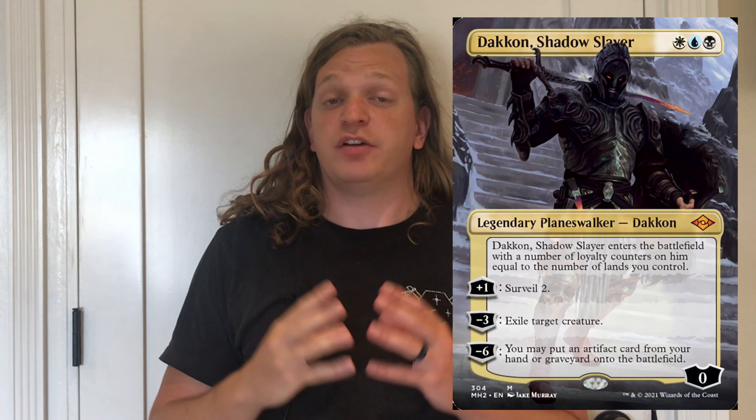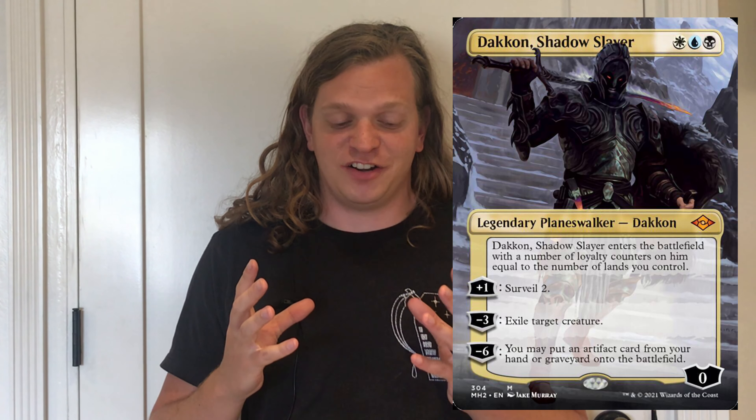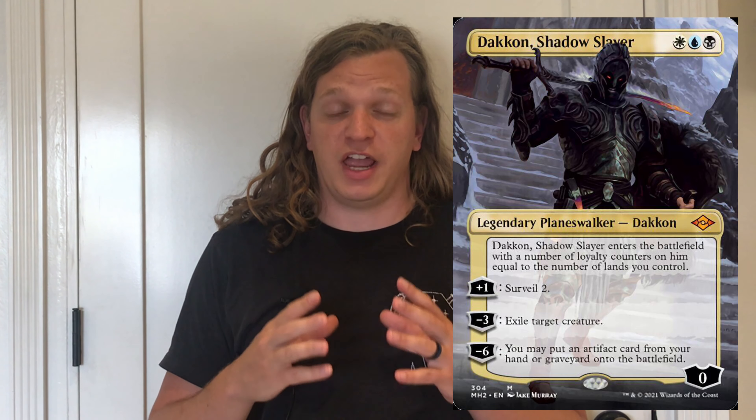Sketch cards get universal availability. In all three types of boosters, they're available in both regular and regular foil. Now extended art cards are different than the Borderless cards. These are extended alternate arts, and they are available only in collector boosters in both regular and regular foil, no etched foils there. So again, something that's exclusive to only the collector boosters.